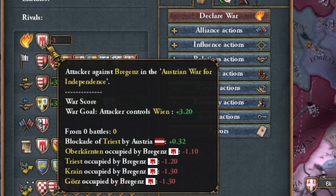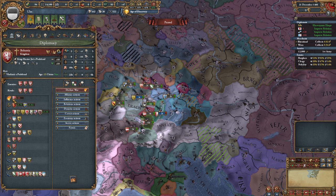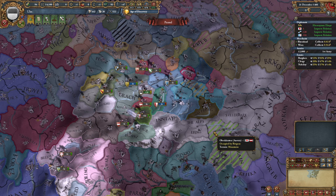So it looks like we have some crazy stuff going on. First of all, we have the Bohemians going to war with Hungary — makes sense, pretty valid. And then we just have the casual War of Austrian Independence versus Bregenz. It appears that Bregenz got a personal union over Austria, which they were not too happy about, which suddenly explains why Hesse is the emperor currently. Well, that's a bit of a problem, but it's not mine.